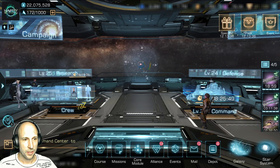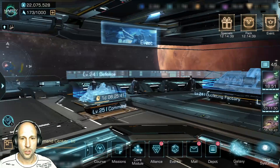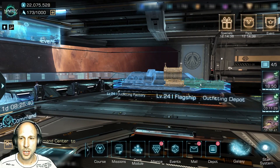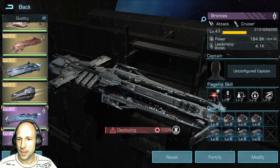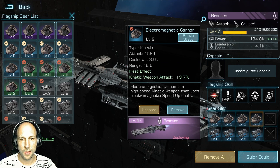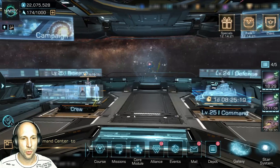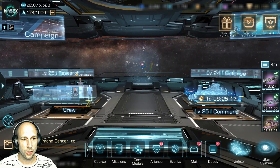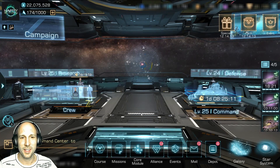We removed the crew members as shown before — nothing left here, no skills. We also changed the gear: I put level 8 protective gear. Weapons are changed to kinetic weapons, as we are using kinetic tier 7 cruisers. Captain is also removed, and we are on the way. We'll come back as soon as we arrive and can start the battle.